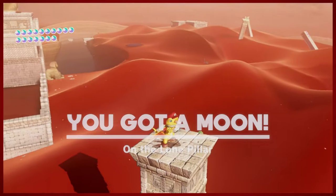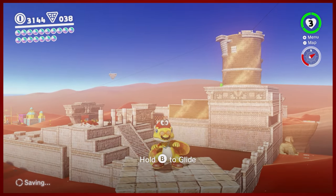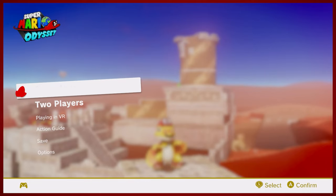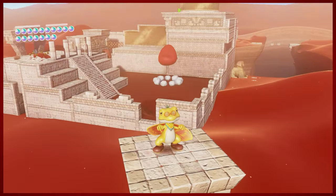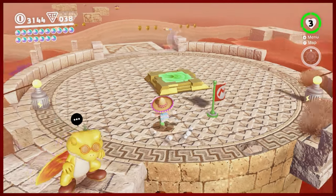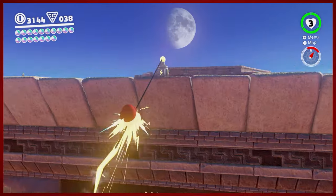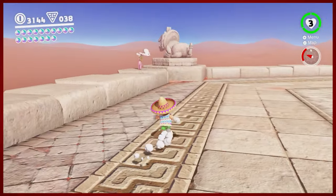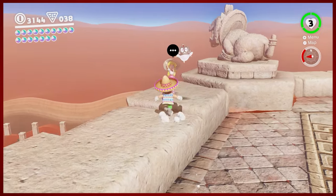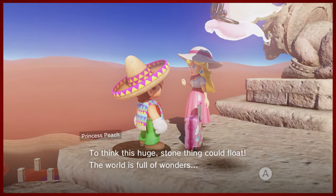That's pretty much it for this area. I want to go back and take the warp one more time because I want to get to the top of the inverted pyramid. I don't think there's anything you get for doing the inside of the pyramid again, but we do have fast travel here. Oh, there's Peach and Tiara — very nice, these always result in moons of course.